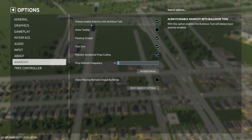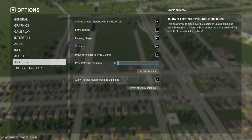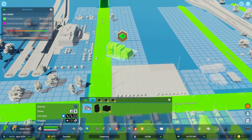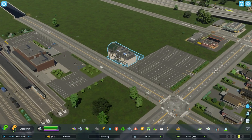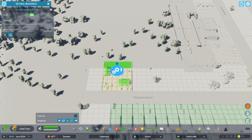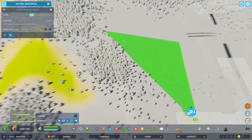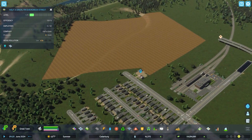Anarchy also has settings in the game options, including the ability to place multiple unique buildings — something that existed in CS1. As we get more unique buildings and assets coming to PDX Mods, we'll want to place them multiple times. You still get the benefits as if you placed the building for the first time. This is also helpful for adding unique industrial buildings for jobs or density, and you can now expand specialized industry zones far beyond the radius that Cities 2 originally provides.